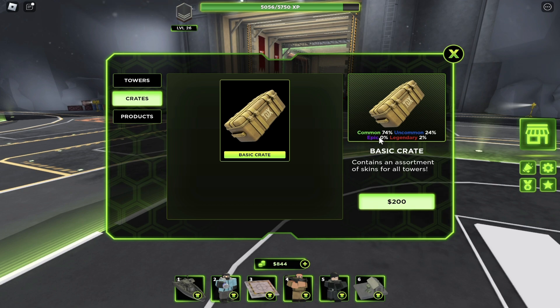Right now crates are the way you get skins. There's a 74% chance you get a common skin, a 24% chance you get an uncommon, a 0% chance for epic, and a 2% chance for legendary. The crate only costs 200.